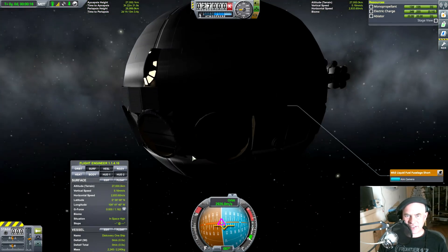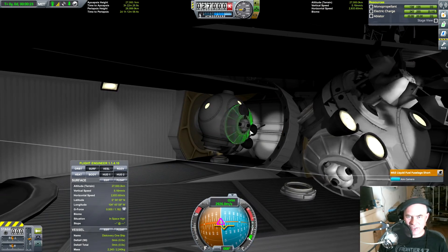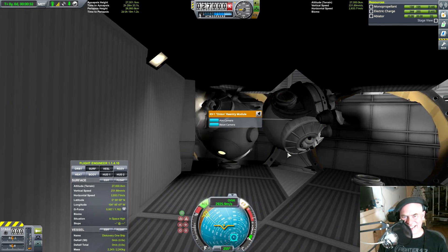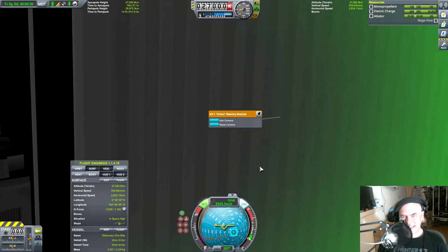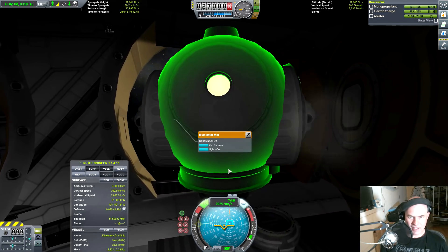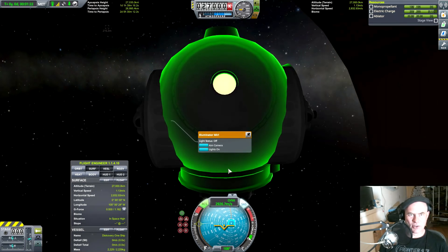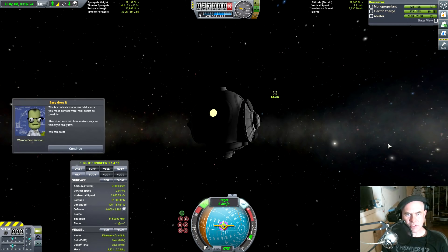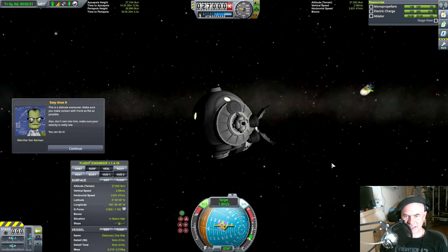Oh wait, maybe not. Where is he? No — oh that's me there. Okay, you know what. As I said, a perfect cinematic recreation of Stanley Kubrick's masterpiece. Oh there we go, we're getting there, excellent! That was totally accurate to the movie. Okay, so there we got Frank Kerman — we're gonna target him. Frank's probably dead by this point. This is a delicate maneuver — make sure you make contact with Frank as flat as possible, don't ram into him, make sure your velocity is real low. I'll just point out that Wernher wouldn't say 'real low.' I love that we've got him tumbling totally like the movie.